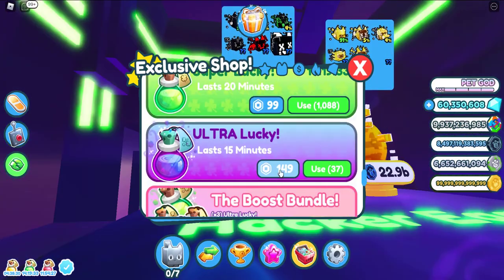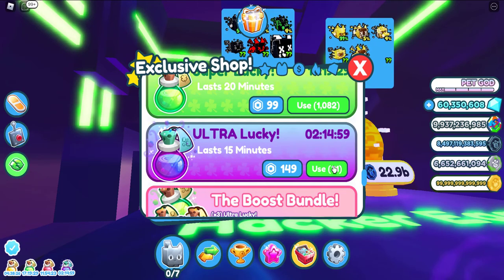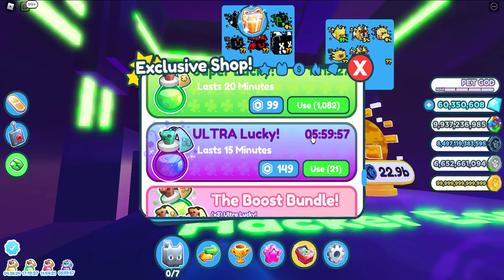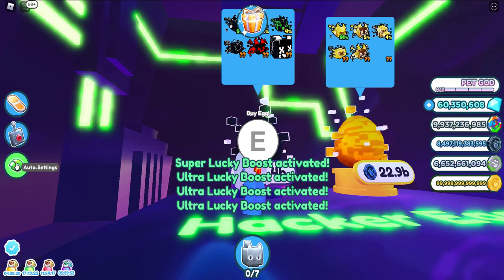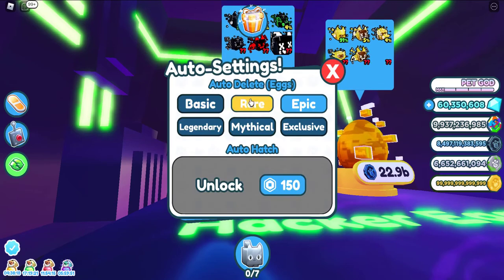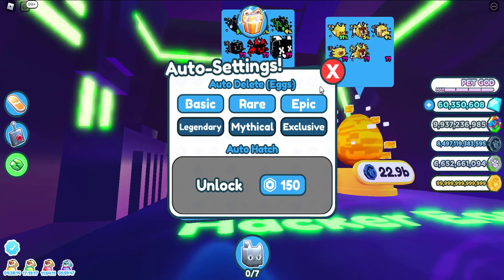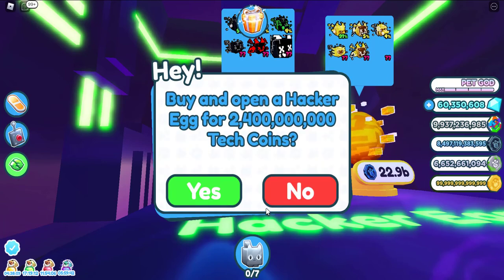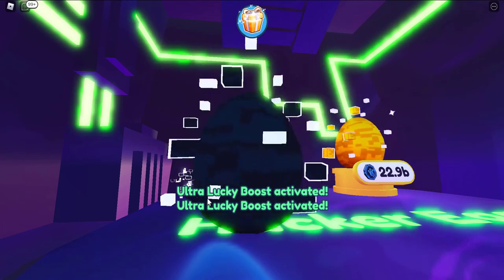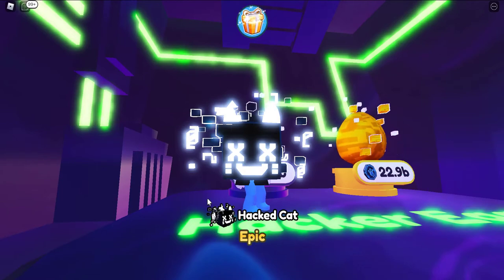Now I will open super lucky and ultra lucky for increasing my chances, because I will hatch too many eggs. Did you see — I changed auto settings for basic, rare, and epic. I need legendary, mythical, and exclusive. Let's hatch. Maybe you can use my secrets I created before — look at my other videos. Let's finish 90 egg hatches.